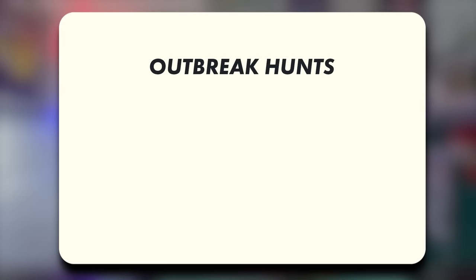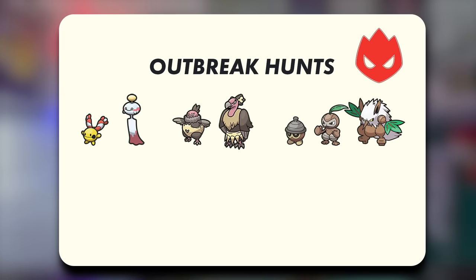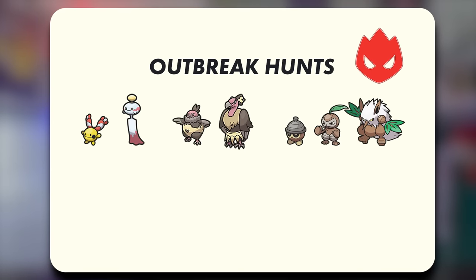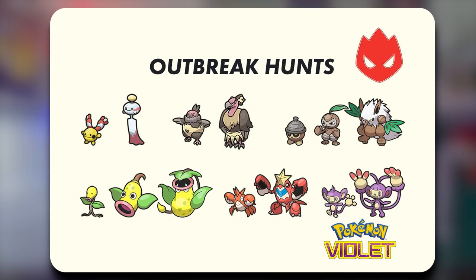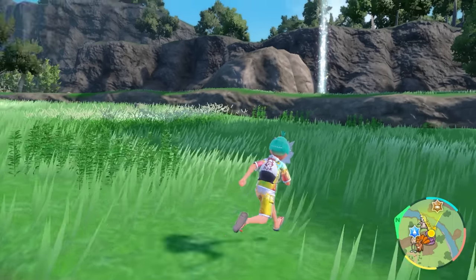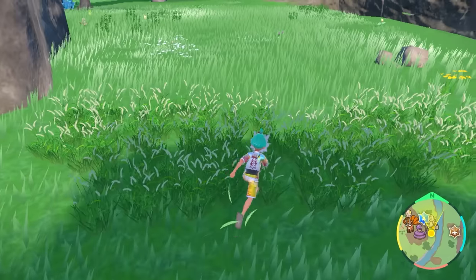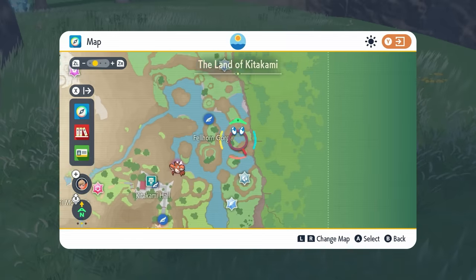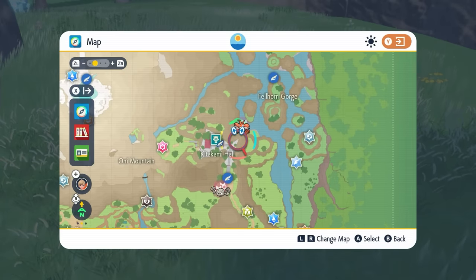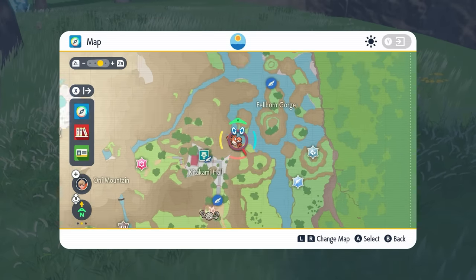These Pokémon include the Chimecho line, Mandibuzz line, Seadra, Nuzleaf and Shiftry lines, Bellsprout line, Corphish and Crawdaunt, and Aipom and Ambipom in Pokémon Violet. I would suggest going out and getting mass outbreaks for these Pokémon, because I've not been able to find a location where you just have that one Pokémon spawn in, making it very difficult to isolate the shiny hunting for this particular Pokémon.